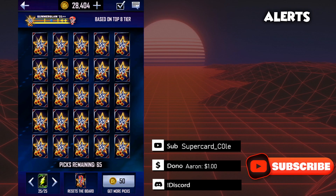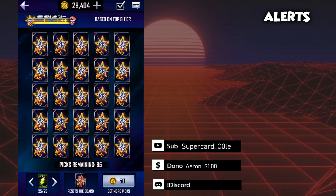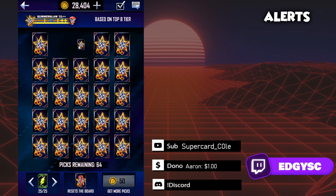Your boy is a little late to the party, but we got the global and personal patterns for WWE Supercard for September 9, 2021. So first of all, you want to do the global pattern — you want to get some picks and follow my lead.